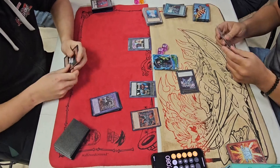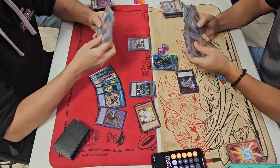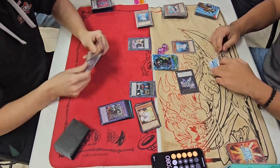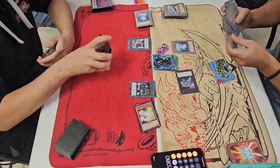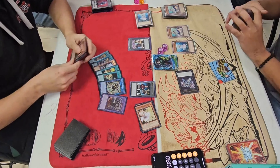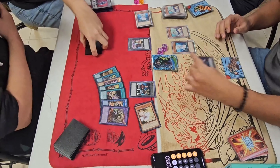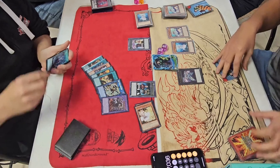They're one to one right now. Deep Sea Minstrel — he discards that and a Water monster, then gets to randomly discard a card from his opponent's hand. Very interesting card actually. DC Diva — he's gonna get a Level 3 or lower Sea Serpent from the deck. Another copy of DC Minstrel. He's gonna turn Zeus into Attack and then go to Battle phase.